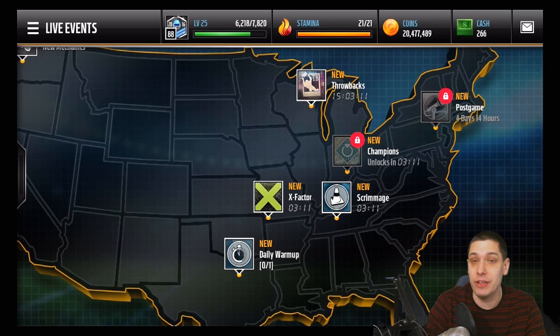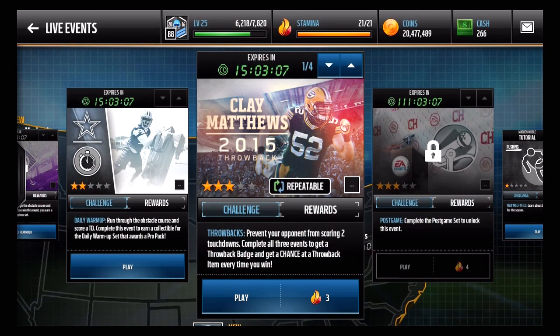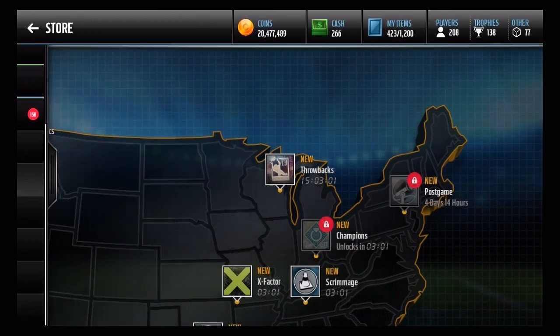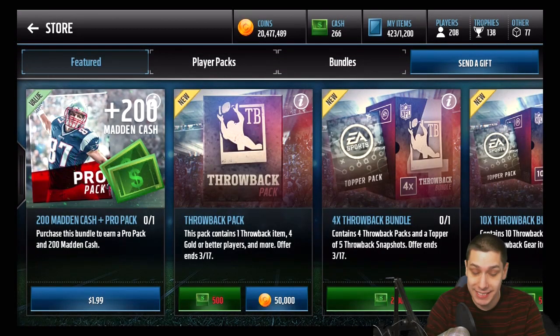Right now you can go in and if you complete these sets, you do get a chance at some throwback items. What we're going to do today is check out the new packs they added to the game. The throwback packs contain one throwback item, four gold or better players, and more.